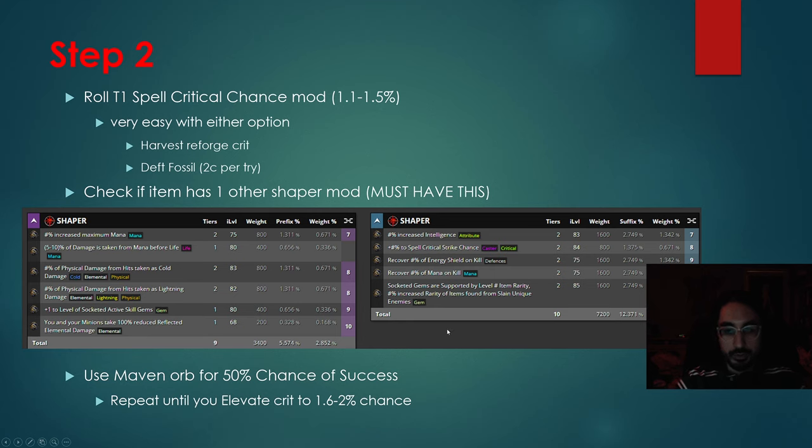Right here is a graphic of all the Shaper mods. It must have one of these mods as well as the Spell Critical Strike Chance. Once you're sure that you have the Spell Critical Strike Chance and only one of these mods, make sure you double- and triple-check. Once you've triple-checked, you use the Maven's Orb — now called an Orb of Dominance — on the item. This has a 50% chance of success.